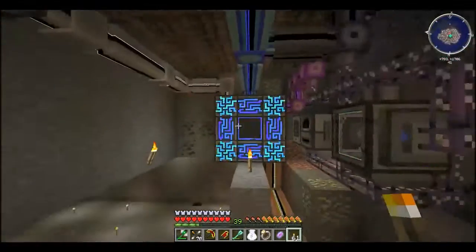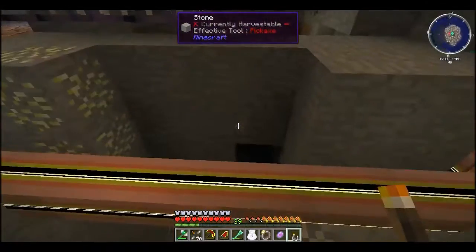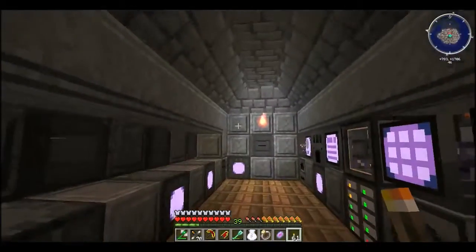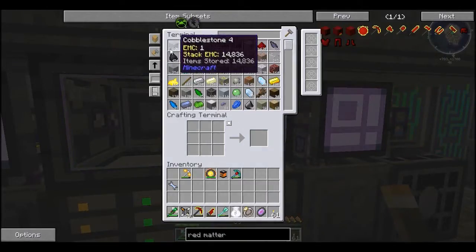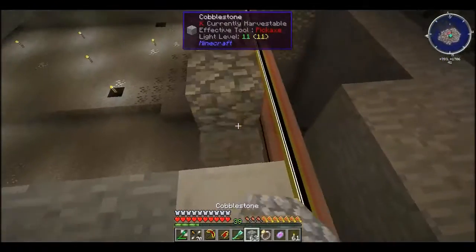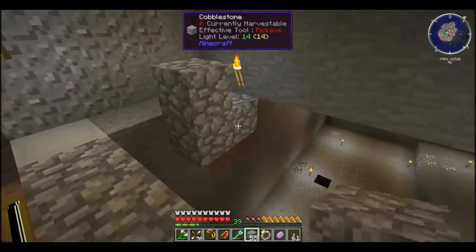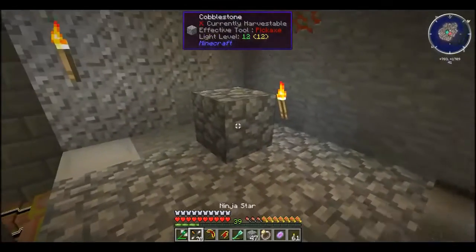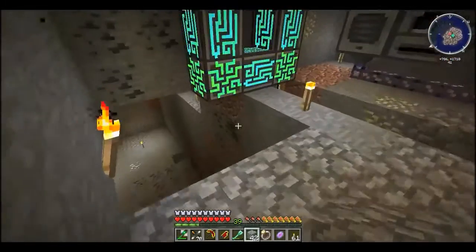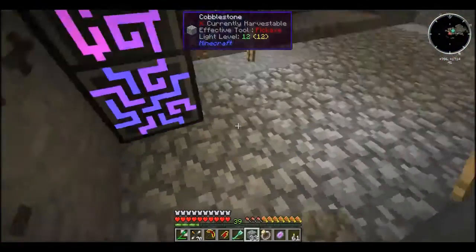We do have a lower level where — whoa! I don't remember that hole being there. Let's get some cobblestone — that is kind of big. Let's fill that in, because I don't actually know where that's gone. That's a bit safer. Obviously I dug that hole out — it's a bit big to be a random world hole, but this floor was all here.